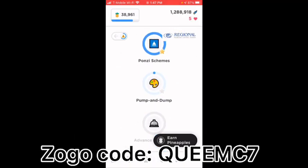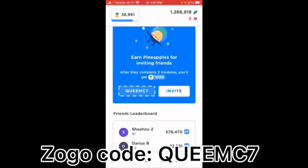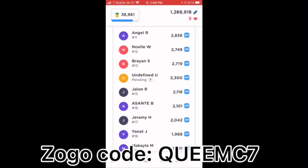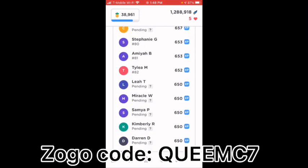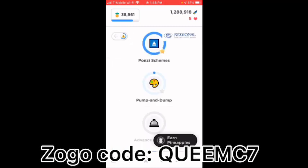There's also another app called Zogo — I tell everybody about this app. When you first log into Zogo, use my referral code and I think you'll get 1,000 pineapples — I'm not sure exactly, but just use my referral code. A whole bunch of people have used it already.